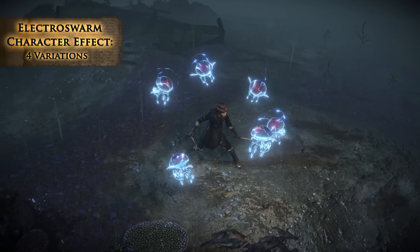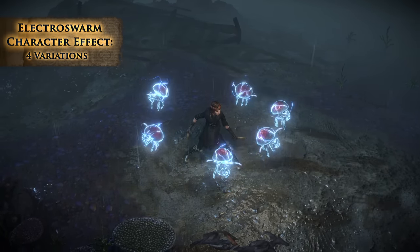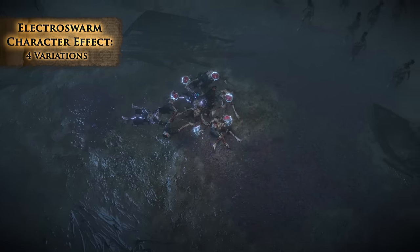The Electro Swarm character effect surrounds your character with floating jellyfish that become charged with electricity over time, and funnel that electricity into your character whenever you use a lightning skill.